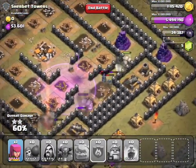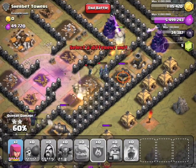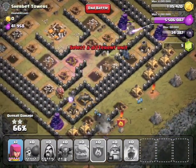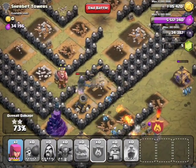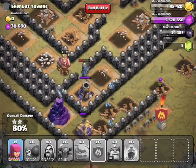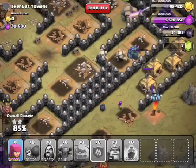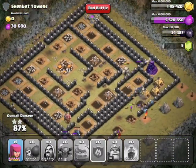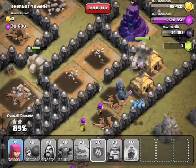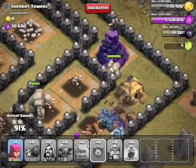This is just going to wrap up now — nothing really can destroy what we have, because the mortars and wizard towers aren't going to do any damage to the PEKKAs. We still have all three PEKKAs left, but we lost every single wizard.